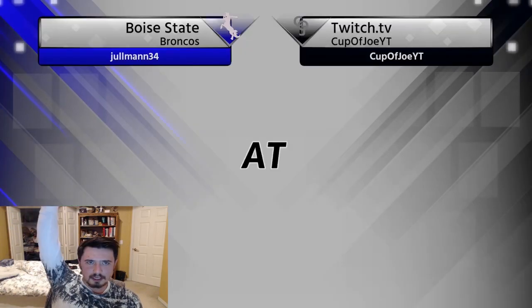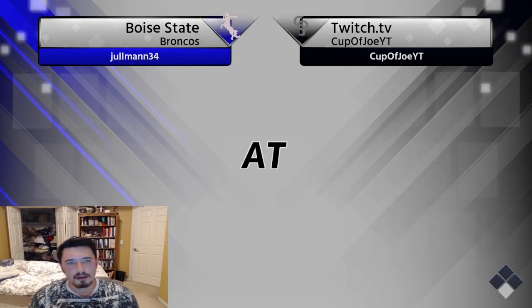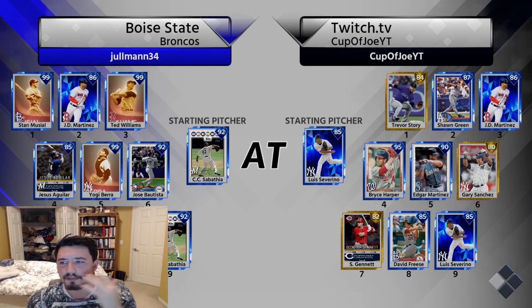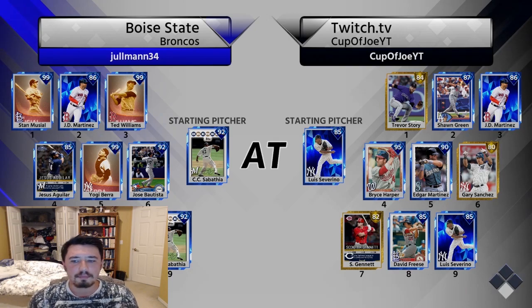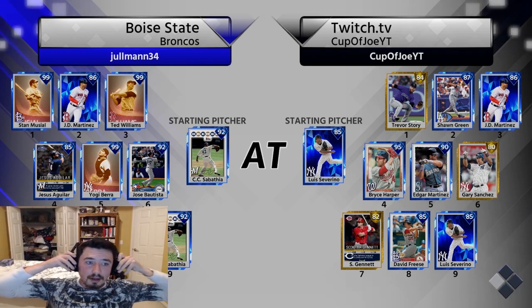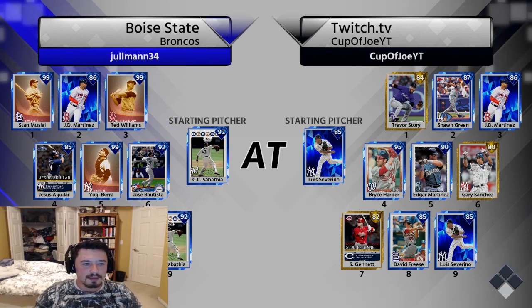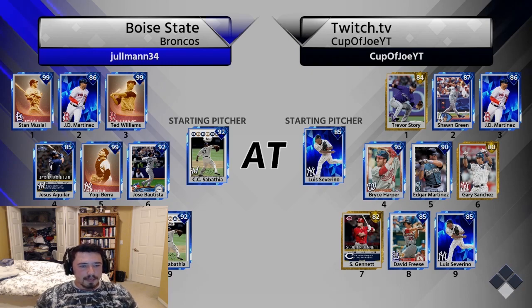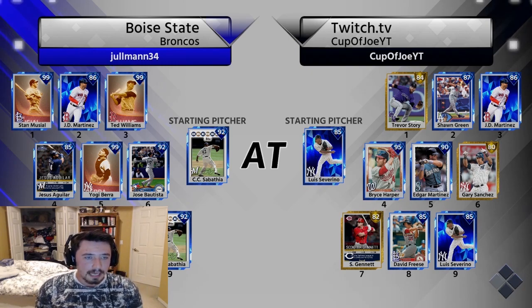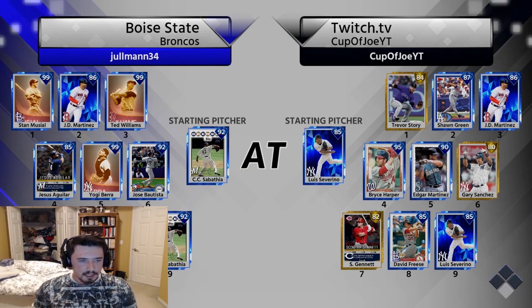Give me Bob Feller. We're facing the Boise State Broncos. And I'm getting Lou Severino — so this is going to only be Bryce Harper's debut. Oh God, he's got some Immortals, man. This is gonna be a tough game. Musial, Williams, Ibera, Brett — he has some absolute boppers on this team, I gotta be careful at all costs. He has CC Sabathia on the mound today.